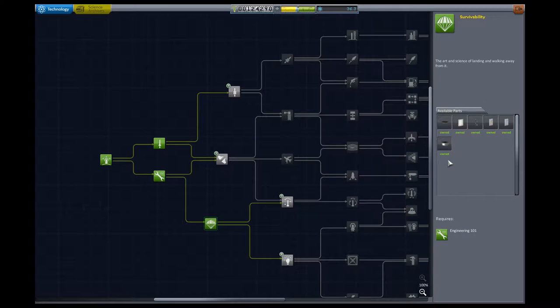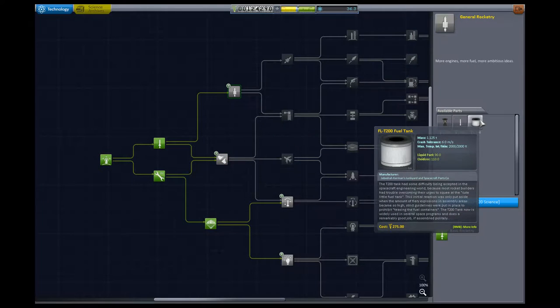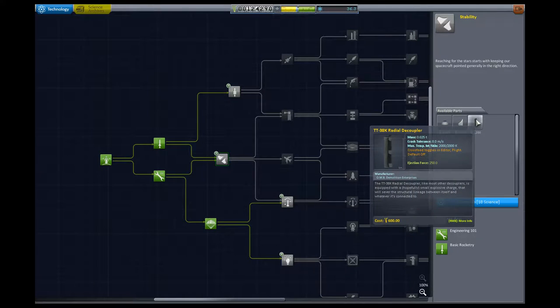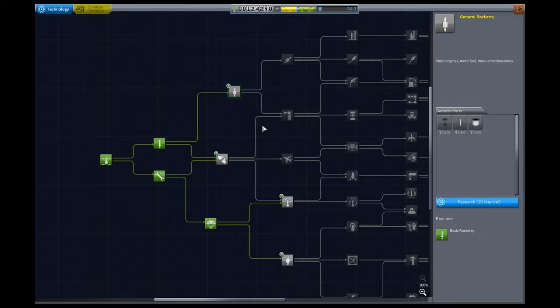We did pick up the new safety equipment in the last episode. We do have a liquid rocket — the Swivel. Now we do have enough science to pick up one of the next nodes. We almost have enough to pick up both of the next two. This will get us a larger fuel tank, but really it's just a double size of the other. The only reason that's meaningful at the moment is because until we upgrade our rocket assembly building, we have a part limit. We can use two small fuel tanks — same as one large one, but two parts instead of one. We don't need the stability yet, and we don't need the radial decoupler quite yet. Let's focus on one thing at a time.